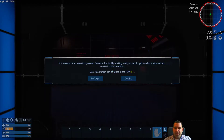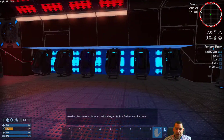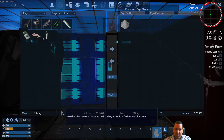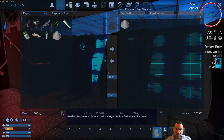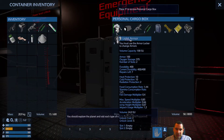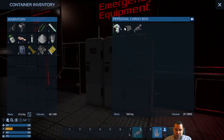Loading is complete. You wake up from years in cryosleep — power to the facility is failing, gather what equipment you can and venture outside. We don't have time to read everything. There's a medic station that's not going to do much for us. There's just stone dust in here, which we don't need.